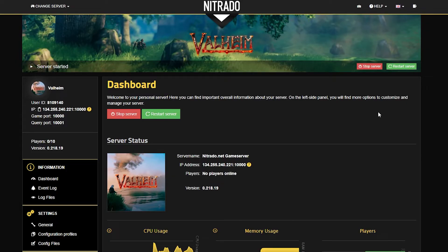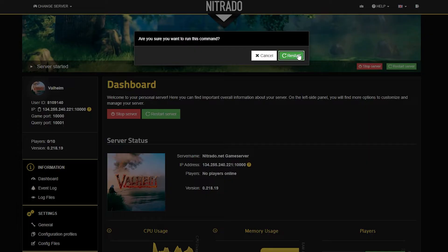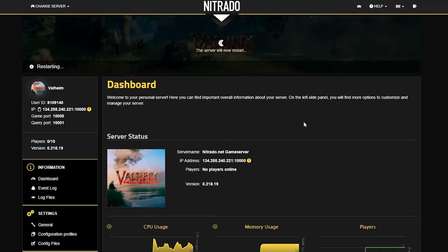Let's talk about the first fix, which may seem a little obvious and a little bit too easy, but sometimes it genuinely is this simple. Just make sure your server is started. And if for some reason it is started and it's still giving you this error, you can always try restarting the Nitrado server and doubling down on the pop-up that appears, and hopefully that will fix your error.